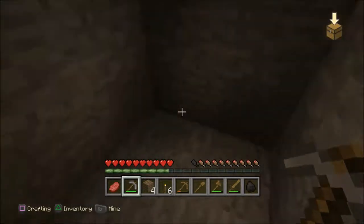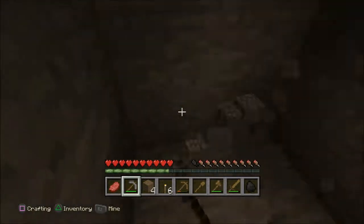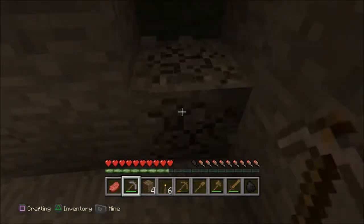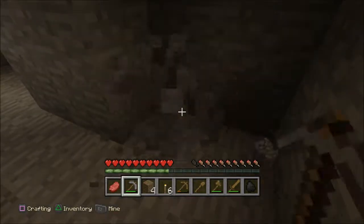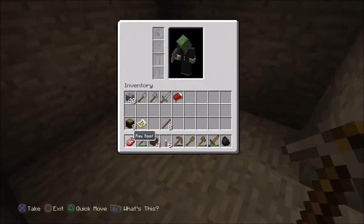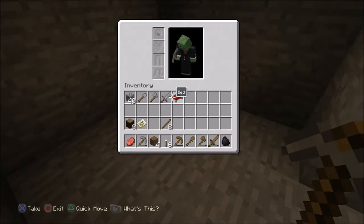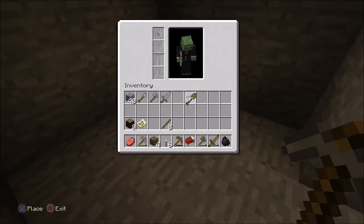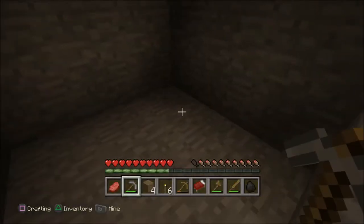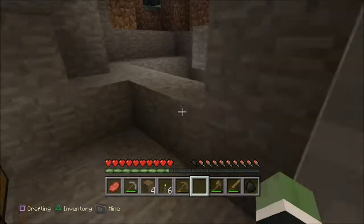Nothing too fancy yet. Let's make it like a three by three just for the sake of it. This looks like the floor plan of an enchantment room actually. But for right now this is what it's gonna be — my bed, plus enchantment room.